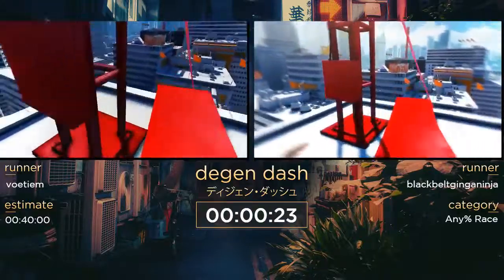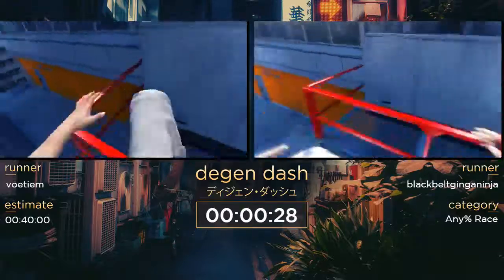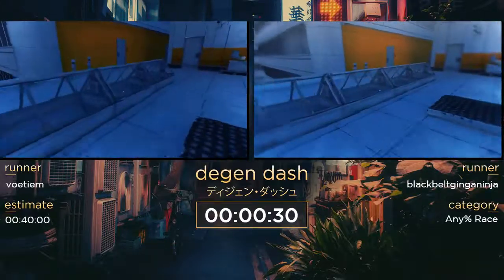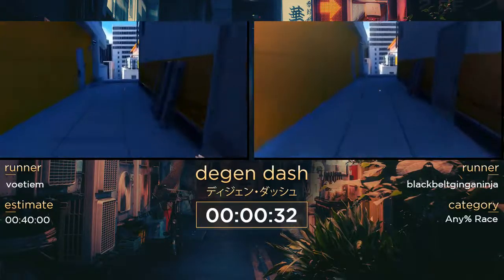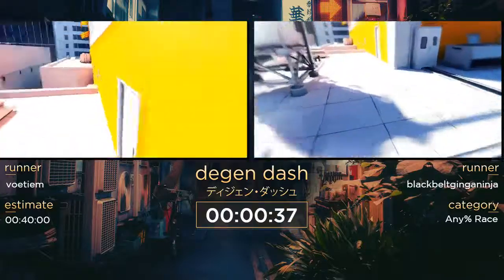Mirror's Edge is a fun game where you normally take a little while to get to full speed. We do this thing called the side jump boost where we flick our mouse to the left or right, and you see our hands fly across the screen — that just gets us to full speed instantly.